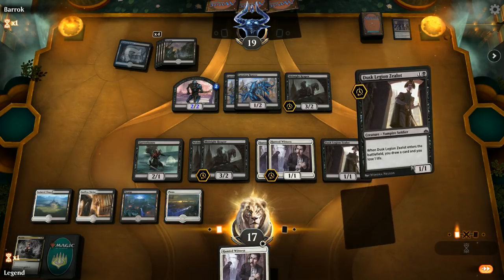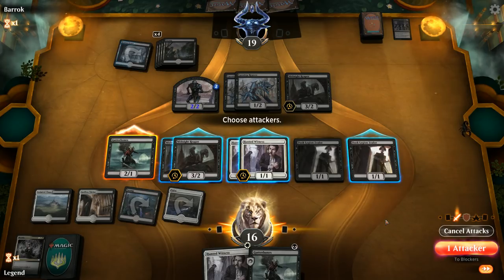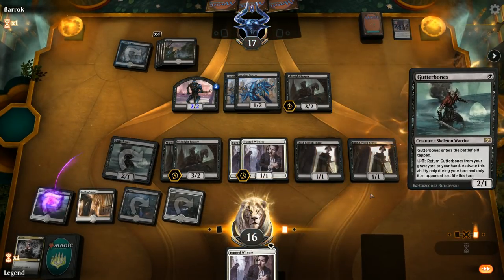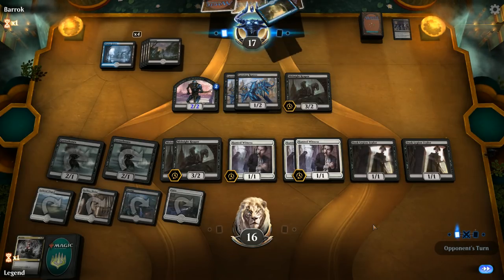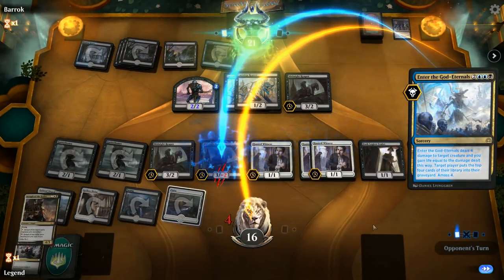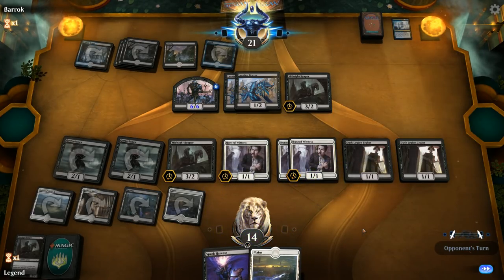We get more Gutter Bones and get in with our own since if they trade we draw two cards and they only draw one. We empty our hand, not playing around a sweeper — since opponent is running Midnight Reapers and Lazotep Reavers I don't think they'll have many sweepers. They might Enter the God-Eternals on our Midnight Reaper but we'd draw two cards. We have Spark Harvests and draw into a planeswalker — plenty of sacrifice fodder, just waiting for a good sac outlet.